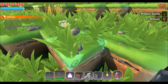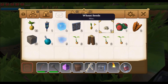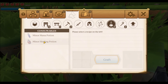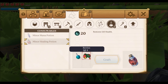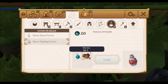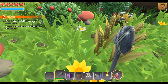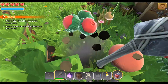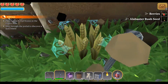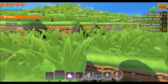What do the berries do, I wonder. What can I make? There it is — water. I think I have some water. Two berries and some water for more healing potions. That's probably a good idea.